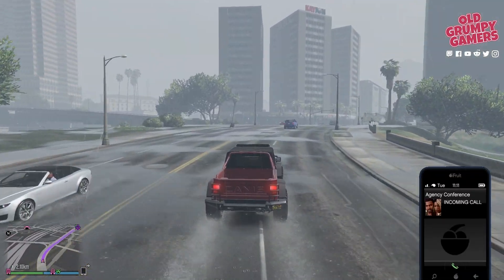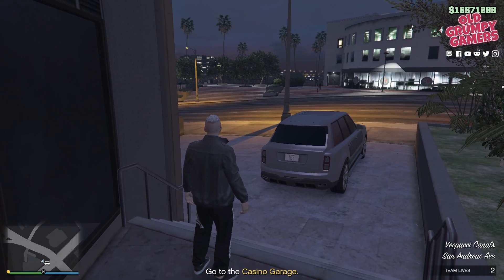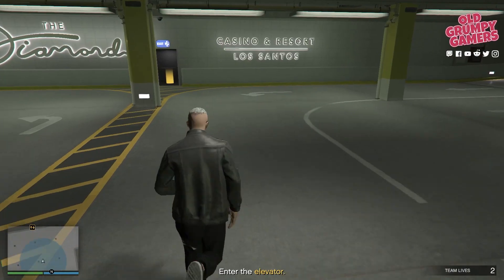You'll get a call back into the office by Imani. Head into your office terminal, wait for Imani's briefing, and then start the Nightlife Leak setup finale. Once you've started the mission, head back out of the building. After a quick call, you'll be given a marker to the Casino Garage — grab the armored SUV and head on down.